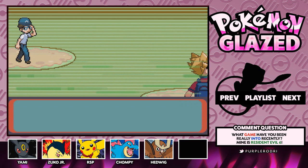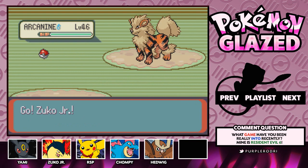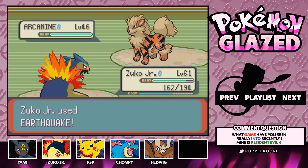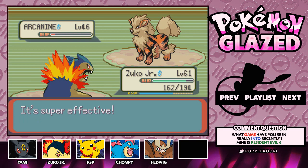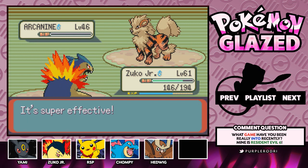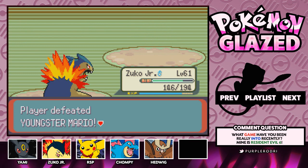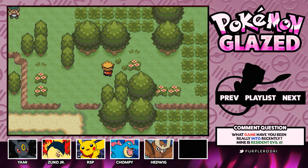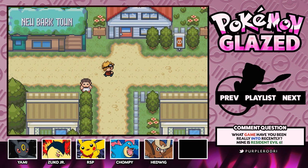It looks like we're going to have a battle — he's sending out Arcanine. Zuko Jr. should be able to handle it. Look at how awesome Hedwig the Noctowl looks! When I first started hearing about Johto and watching the anime, Noctowl really stood out to me — I thought it was going to be some amazing legendary Pokemon because it looks so cool. Once in a while you have those Pokemon that are common but look incredible, and that was Noctowl for me. I'll be training up Hedwig, and it's also nice having a Pokemon that can fly now other than Daenerys, who's resting in the PC.